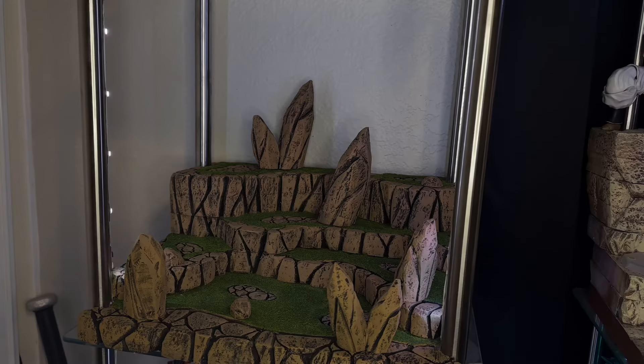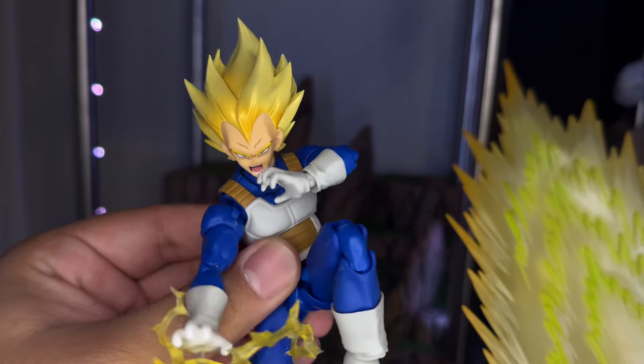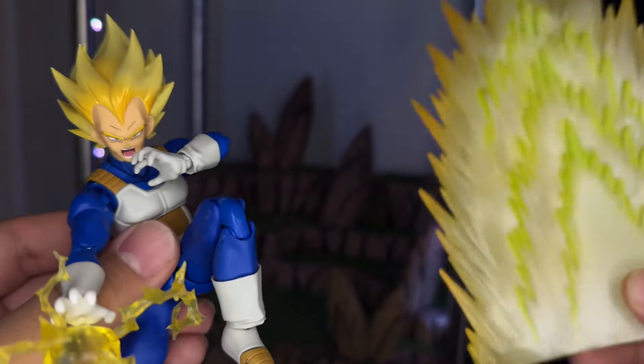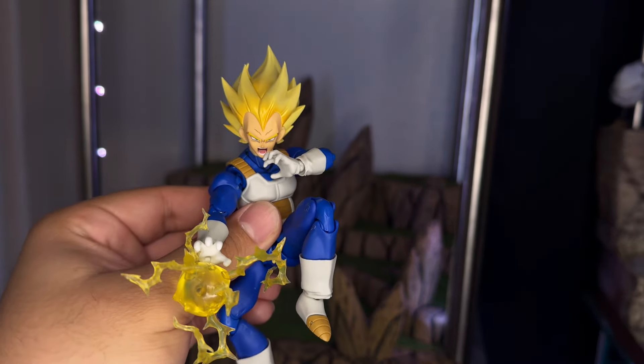Starting off, I want to put this aura with this Vegeta right here — this is the new Awakened by Blood version, I believe, the one with the metallic hair. It looks really, really good. I kind of want to put him in the corner on the top right, so let's see how that works out.